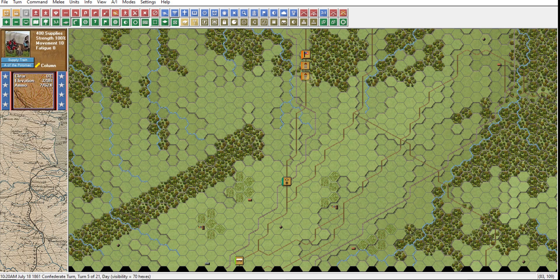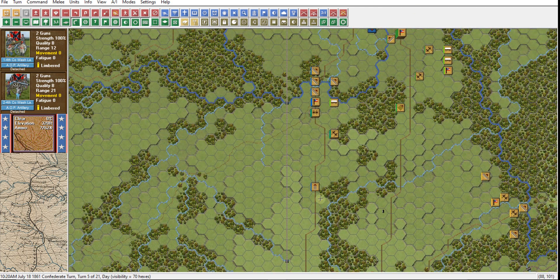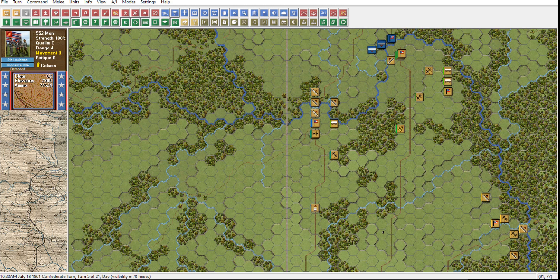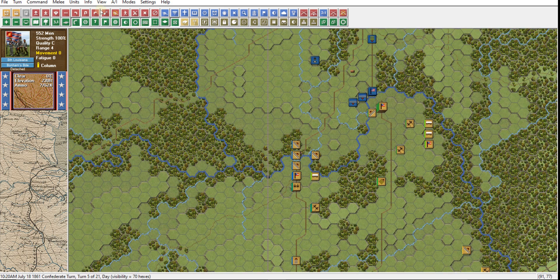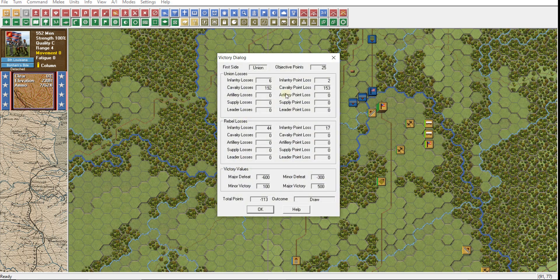This wagon train we'll probably keep with Early — you generally want a wagon train with each brigade. These guns are sort of unattached, they're Army of the Potomac, so they can kind of be anywhere. These blue units are part of Bonham's Brigade, they'll come up here. Before we do anything else, remember these guys are locked. Let's look at info and victory — how are we doing? The Union has 25 objective points.